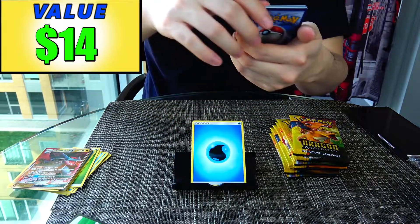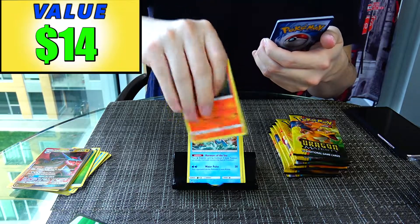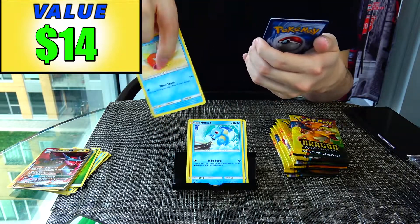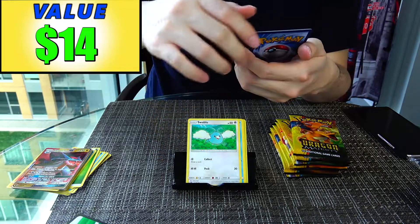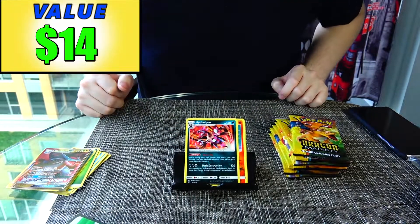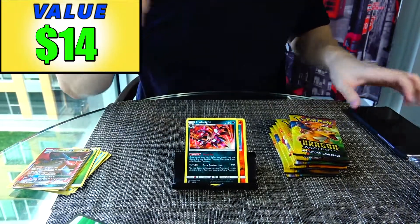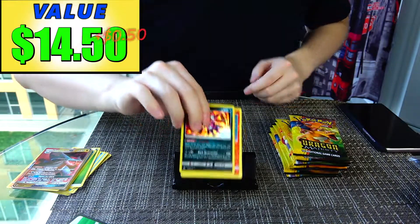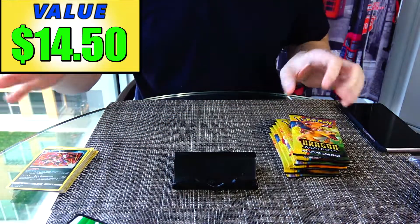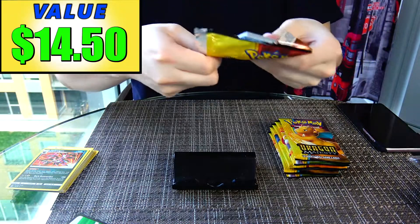Pack 3: we have Heatmor, Darmanitan, Darumaka, Litten, Horsea, Magikarp, Swablu, Reverse Holo Salandit, and a Hydreigon holo. Let's check how much this holo is — it's worth $0.50. Most of the non-holo cards in the set aren't worth much, so we'll only count the holo values going forward.